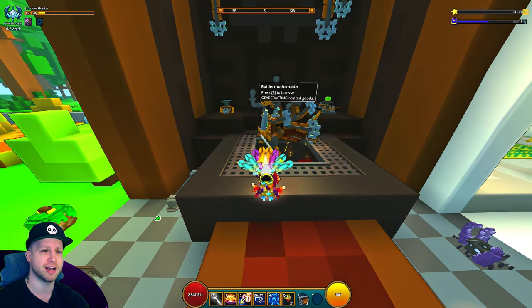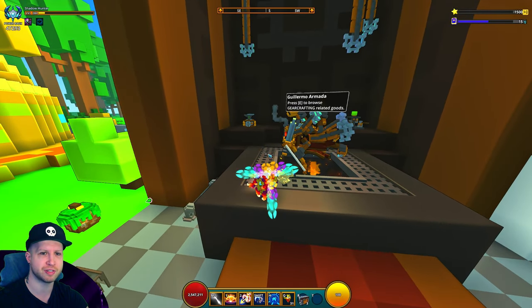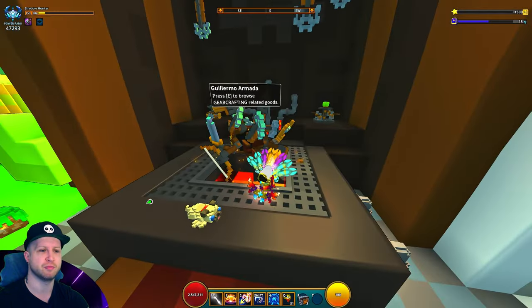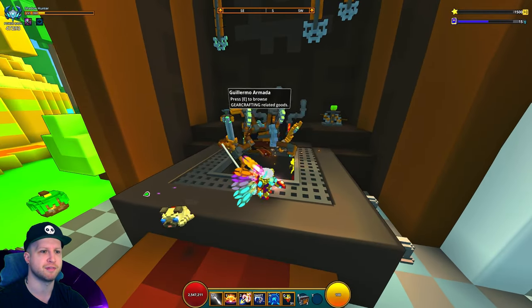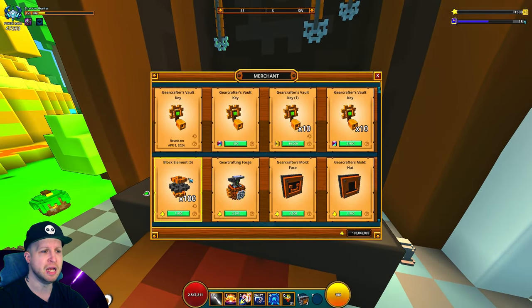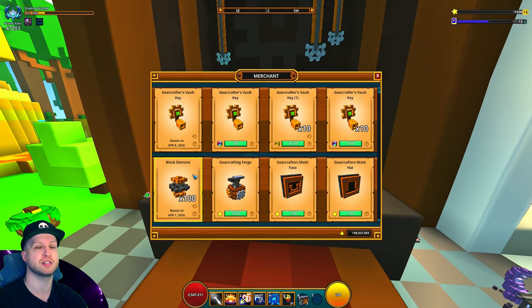When this update goes live for you, or if you're already on PC and wondering about gear crafting, you'll notice a new task showing up in the top right to interact with all these different tables. Let me give a quick summary of what each does. This NPC is essentially your daily shop — you can buy a bunch of block element from him, five per day, which I'd recommend doing while progressing through gear crafting. It's going to be very essential.